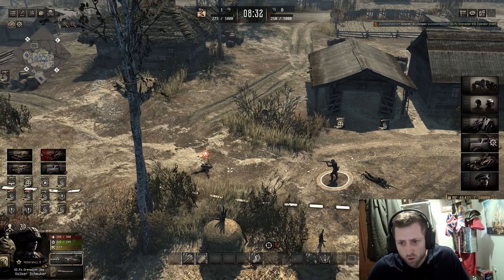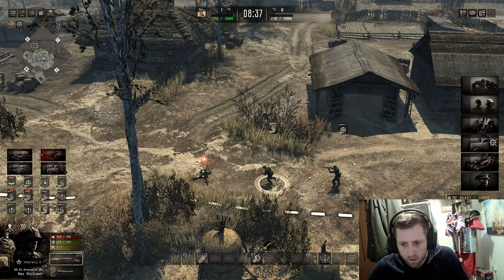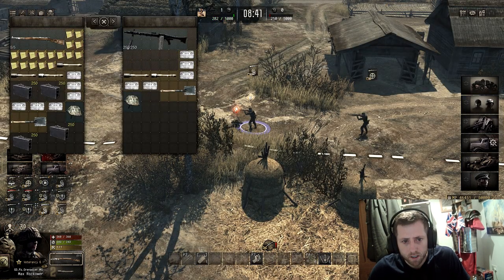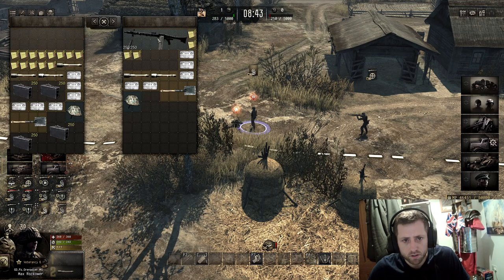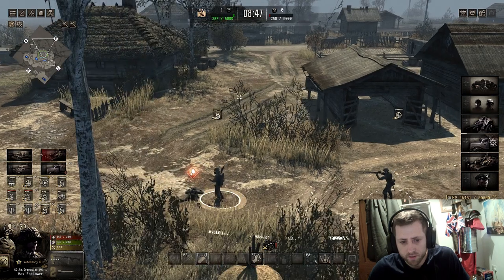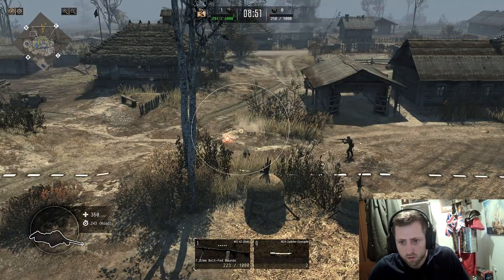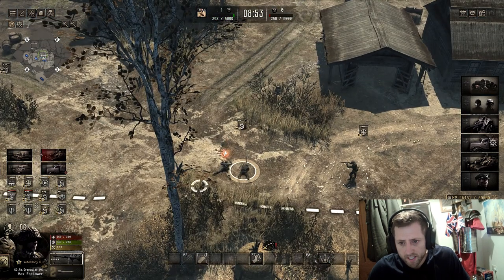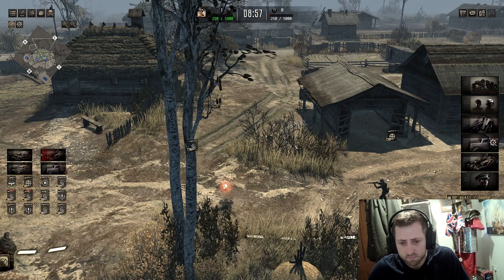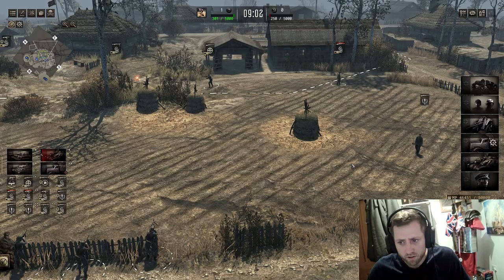Number five: this soldier only has a rifle, but this dead soldier has a better gun. So come in, pick it up, equip the MG42, and now you're up and running again. That's very important because these guns can kill a lot of infantry. That is definitely one to do — that is number five.